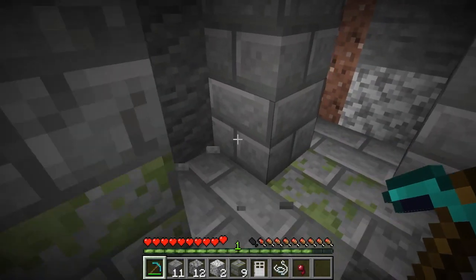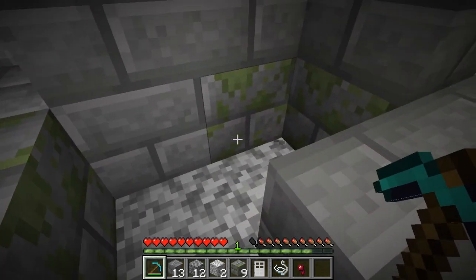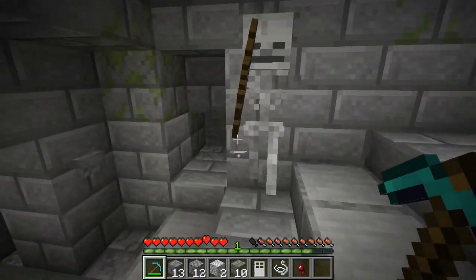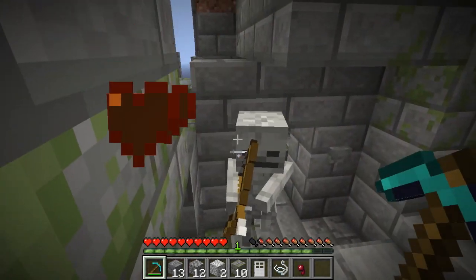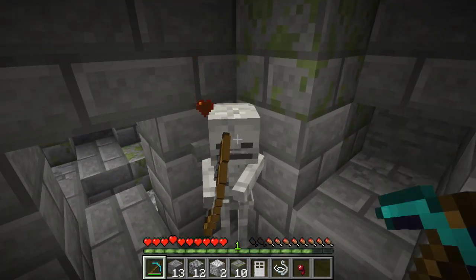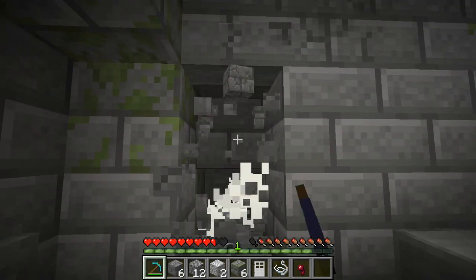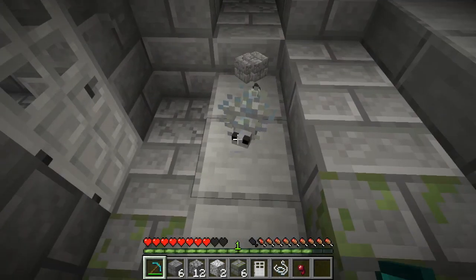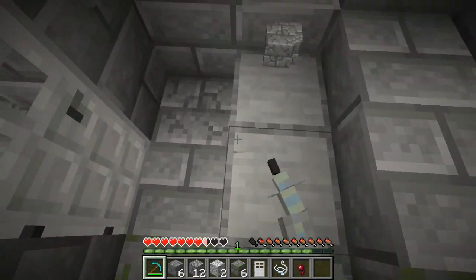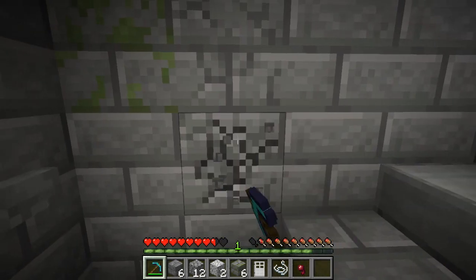So if you want to avoid silverfish when going through a stronghold, all you have to do is punch through the cracked and mossy ones instead of the regular ones and you will be just fine. Now this has been classified as a bug in the Minecraft bug tracker, but it's been in the game for a while and I'm not sure they're going to fix it anytime soon, so feel free to take advantage of it while you can. Just be careful when mining through walls not to click any longer than necessary, otherwise you might end up hitting a hidden stone brick silverfish block and then you could actually be in trouble.